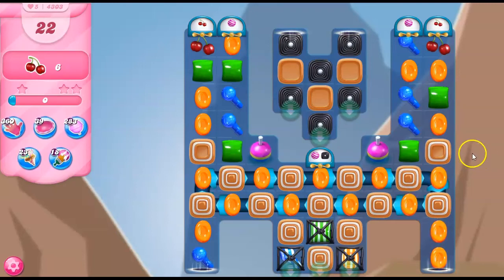Hi friends, this is Susie, your gaming guru, here to help you solve the puzzle of level 4303 in Candy Crush Saga, where we have 22 moves to collect 6 ingredients. If you find these videos helpful, I ask that you consider liking and subscribing.